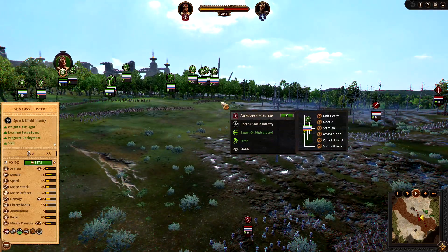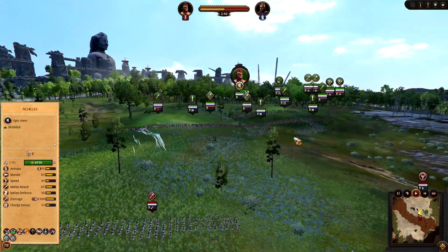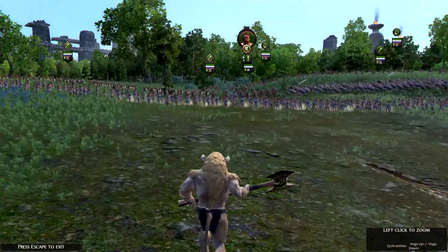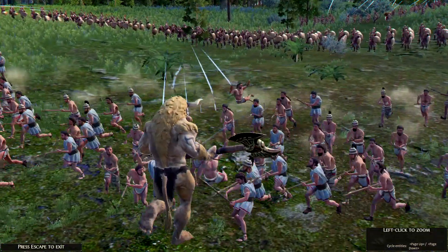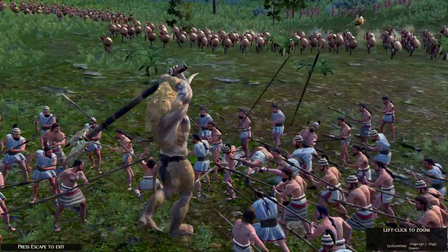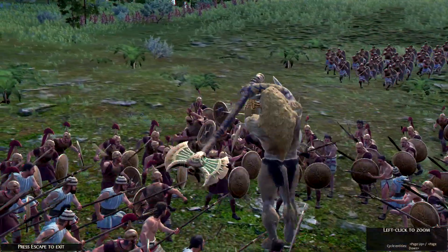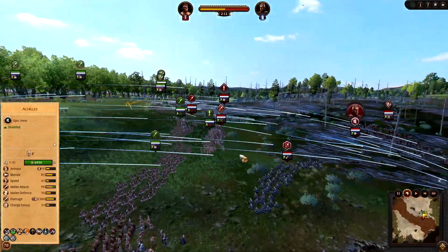We can see some flank maneuvering with the Arimaspoi getting ready to protect against the Cav, the Minotaur is getting ready to charge, and we've got meat shield infantry on both sides getting ready to blob the charge with some skirmishing. The most important part now — we're gonna actually get to see a Minotaur in action. The Young Spears are gonna try to blunt the Minotaur charge, he gets in there and he's gonna start cleaving and tearing. It looks pretty cool. We get the Myrmidons and Achilles trying to fight the Minotaur. Let's go slow motion and take a look at the battle lines.